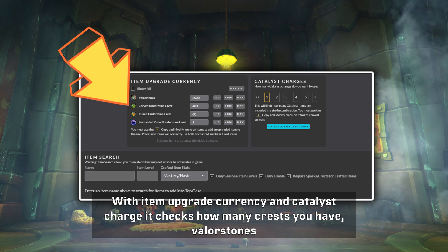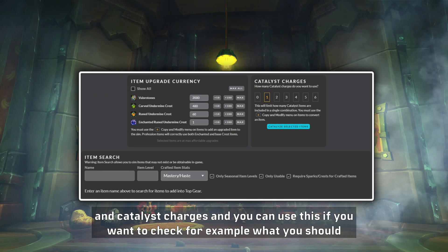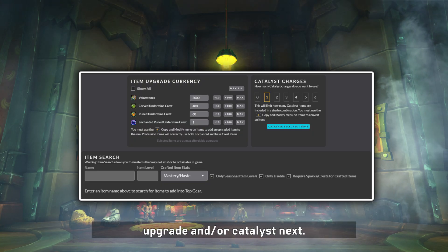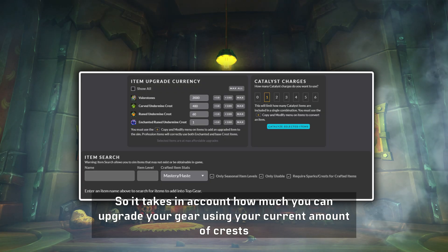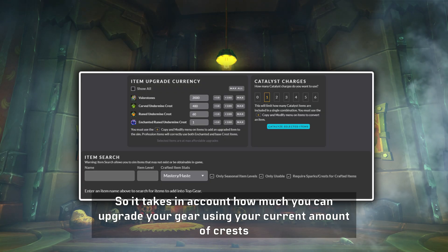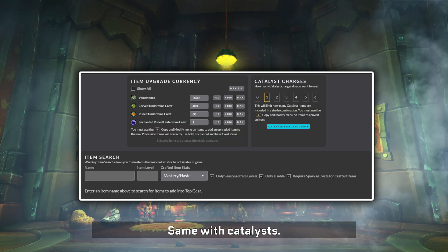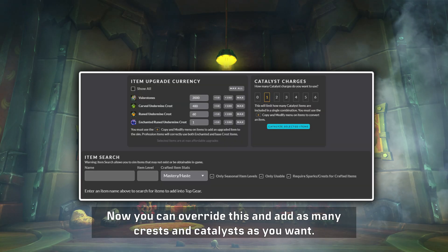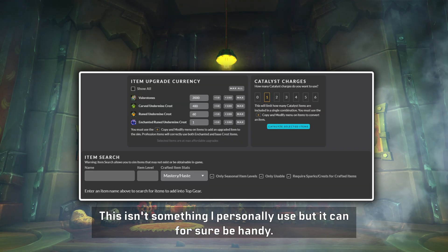With Item Upgrade Currency and Catalyst Charge, it checks how many crests, valor stones, and catalyst charges you have. You can use this to check what you should upgrade or catalyst next — it takes into account how much you can upgrade your gear using your current amount of crests and which upgrade nets the most damage, same with catalysts. You can override this and add as many crests and catalysts as you want. It's not something I personally use, but it can certainly be handy.